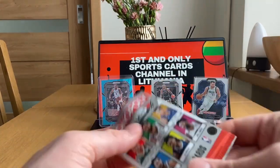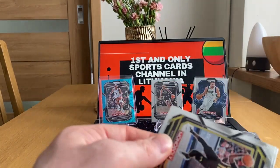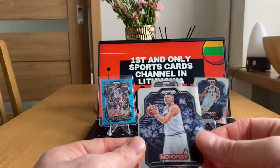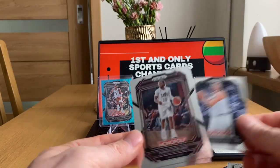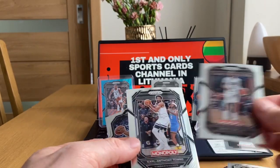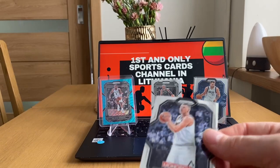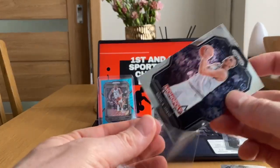Pack number five. Mike Conley, and we have another PS — it's the Joker again. Darius Garland and Karl-Anthony Towns, not a rookie. Two Jokers out of five packs and one colored card — very nice.